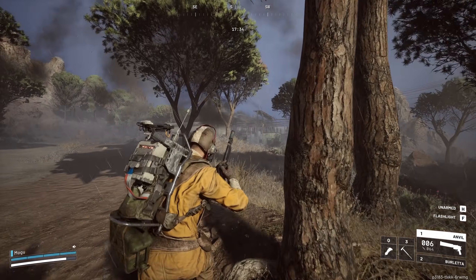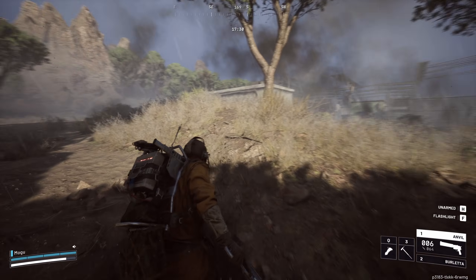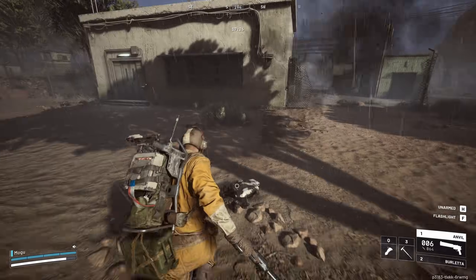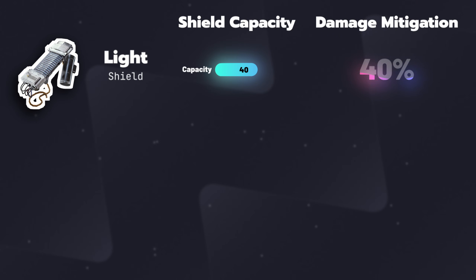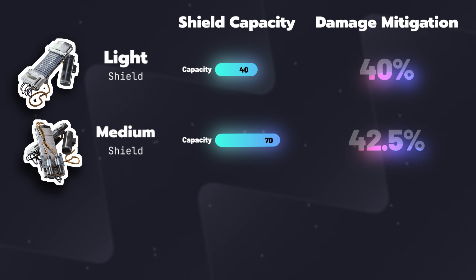This is critical to understand because the shield's capacity tells you how many shots until it breaks, but the mitigation percentage tells you how much HP you're saving per shot. With that in mind, the light shield has 40 capacity and 40% mitigation, the medium shield has 70 capacity and 42.5% mitigation, and the heavy shield has 80 capacity and 52.5% mitigation.